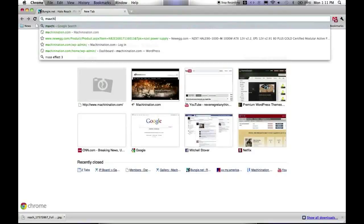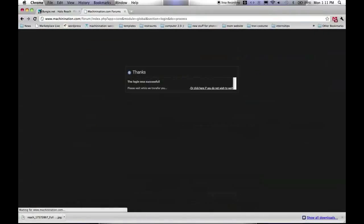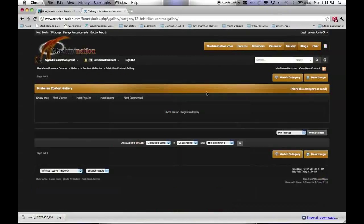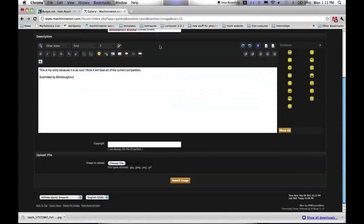After downloading the screenshot, head on over to machinanation.com, log in on our forums, and then head over to our gallery and click through to the contest area and click on the Project Bristolian gallery. Once inside the Project Bristolian gallery, submit your screenshot with your gamertag so that we can give you your prize.